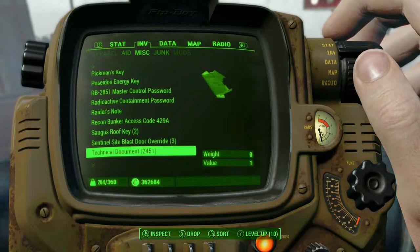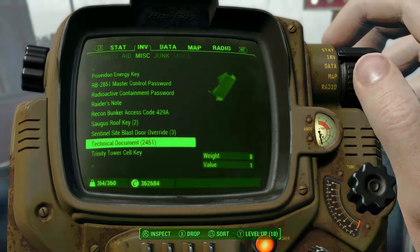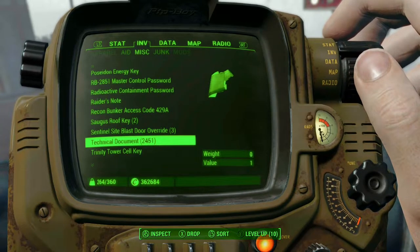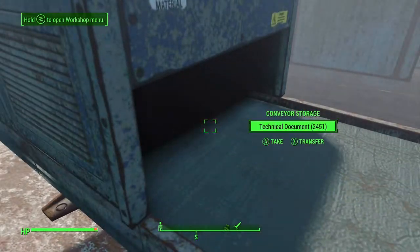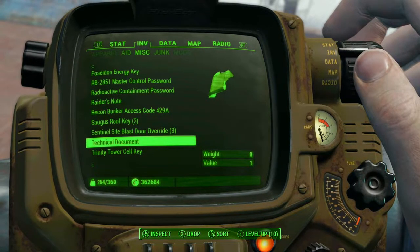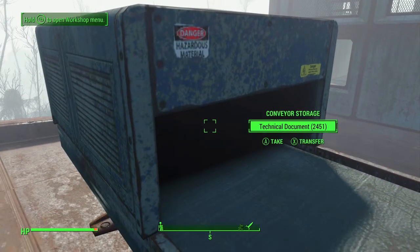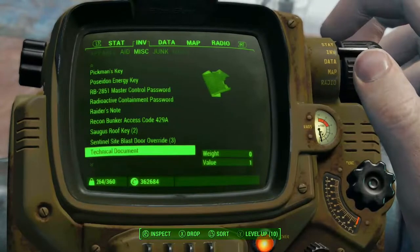I'm going to exit out of build mode, scroll over to the inventory to Miscellaneous, and right here are our technical documents. I currently have 24,100 documents — I've already duplicated a couple of times before. I'm going to go ahead and drop these technical documents onto the conveyor belt. And — oh, did I do it? Maybe — oh, I just did it first try! That is incredible. As you can see, there are 2,451 technical documents in the conveyor storage.